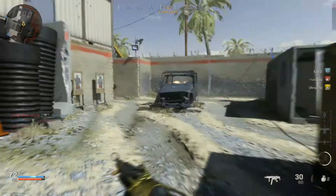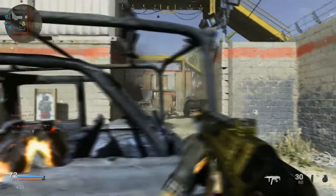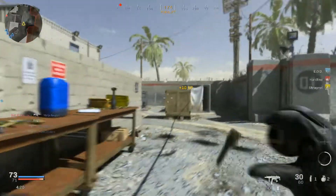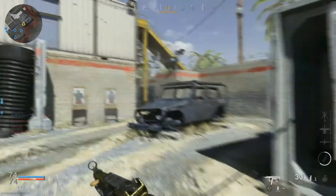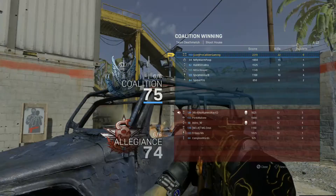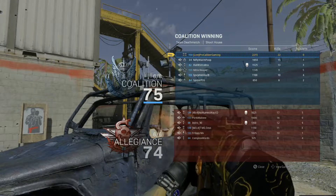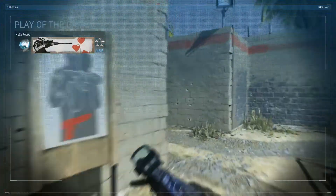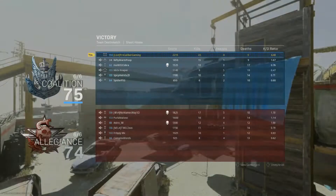If you can drop 20 kills in a TDM on a map like this — as small and fast-paced as it is, especially since my teammates are playing very aggressive — I am stoked. They're camping the junkyard. We better not lose this game. Look at us go! I need to mute everybody because they're just screaming. You know what? I can't blame them — I'd be pretty upset too if I lost a game like that. 75 to 74 sucks.